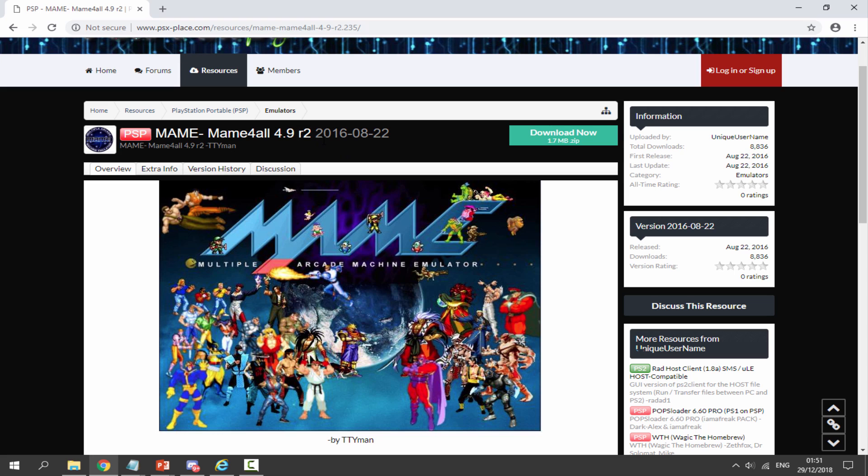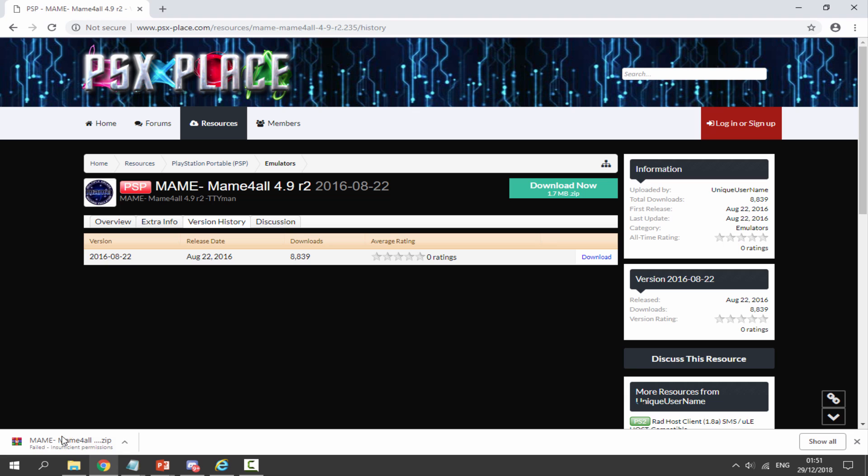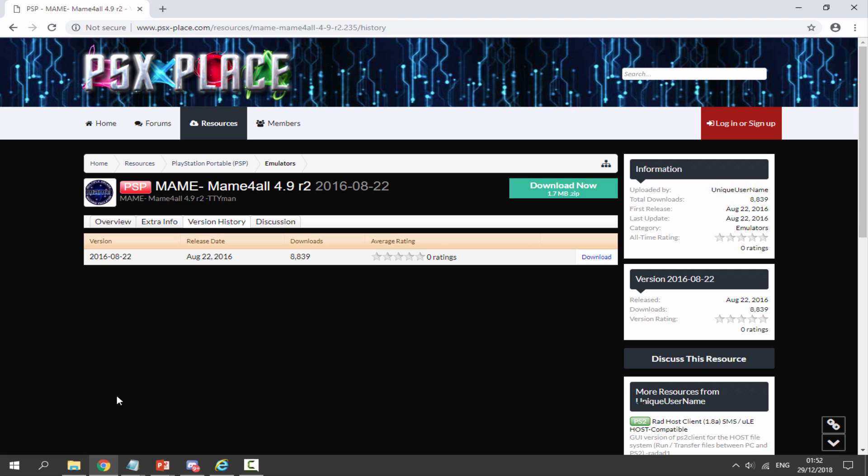You can go on version history and look at it. It was released in 2016, so not really too old considering it's for the PSP, and it's got over 8,000 downloads. All you want to do is click the green Download Now button and the zip file will start downloading.